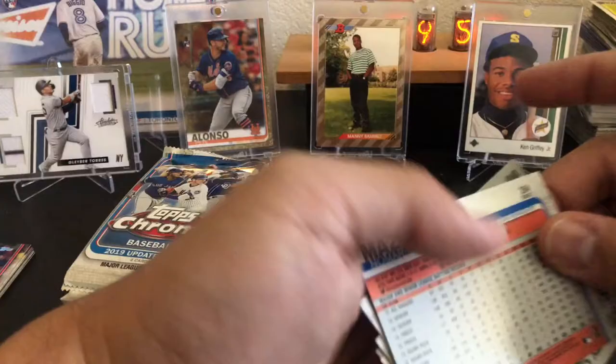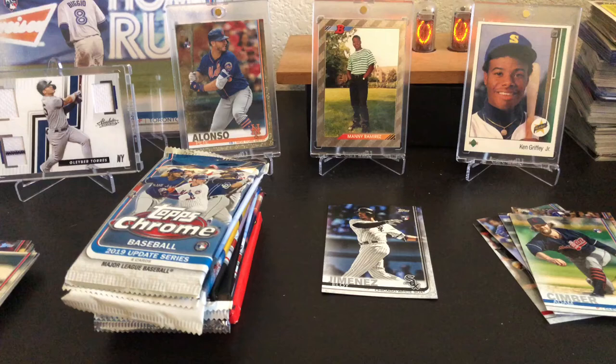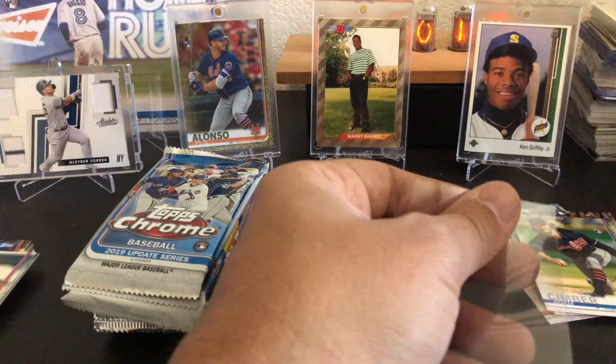It's also good to check the backs of these — a lot of times they have stat cards numbered out of 150. We'll sleeve up Eloy. Eloy's probably the weakest out of all four rookies of 2019, but he still qualifies. Good looking card.